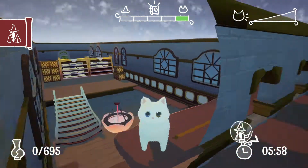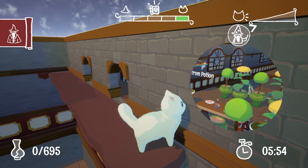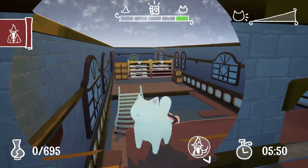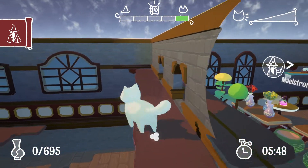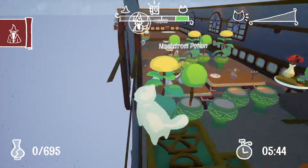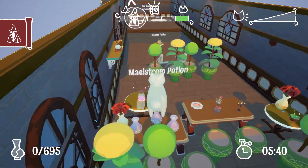Super secret spy cat — because see how it's like a little circle that opens up? And then on the other side, it's a circle. It's not like normal clipping, where it's all messed up and glitchy looking. Kind of cool, actually. So, Maelstrom Potion — let's get it.